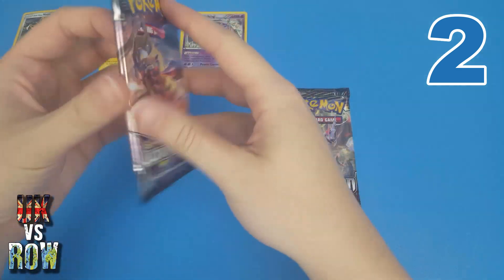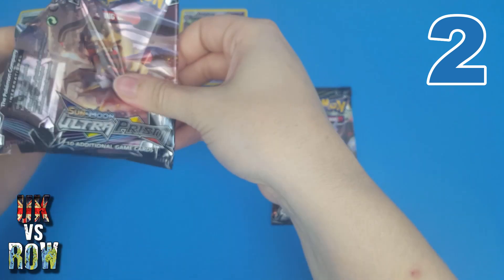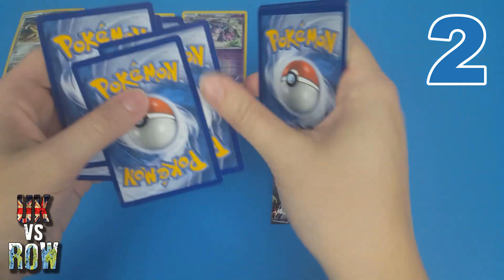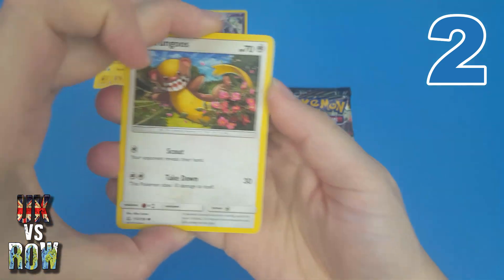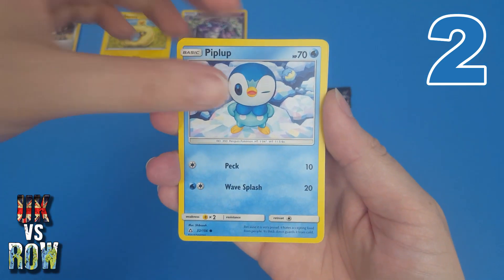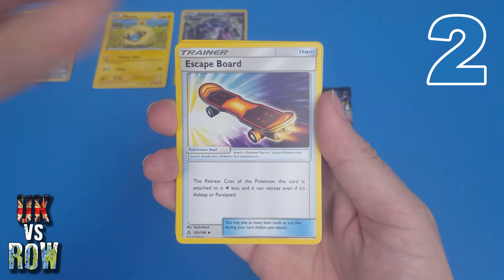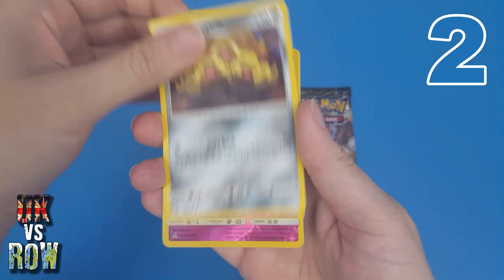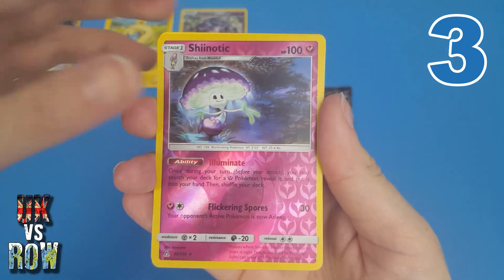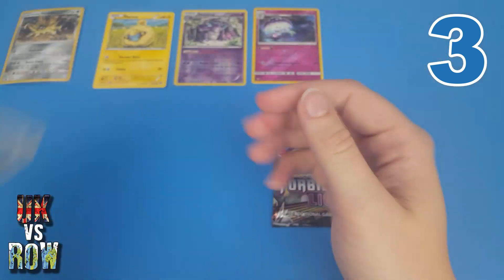Next one is Ultra Prism. We are looking for a Shinx in this pack for wild card points. Ideally I'd love some sort of secret ultra crazy rare, but let's see what we get. We have Yangoose, Stunky, Croagunk, Piplup, Dewpider — we haven't got our Shinx. A Grotle, a Skiddo, a Lone Inductria which is a Reverse... and this is our Reverse — it is another Reverse Rare. This is a Shiinotic — very nice, that's another point. Come on, give us a Holo... it's just a regular Rare Empoleon. Three points so far.